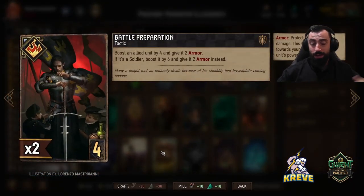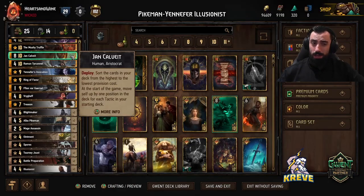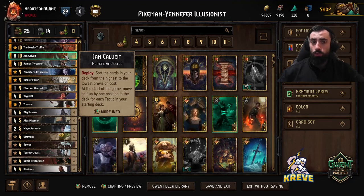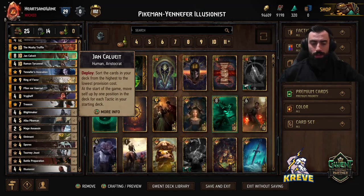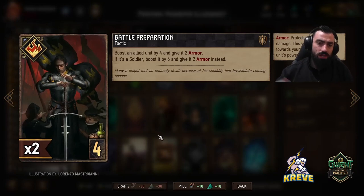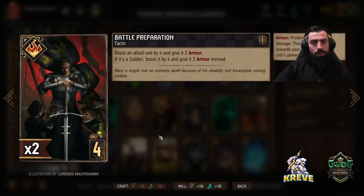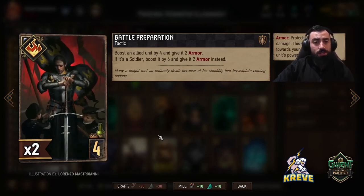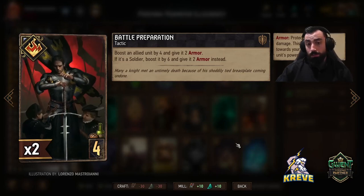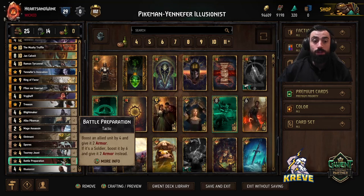Really what we're looking to do is use the Illusionists to generate as many pikemen as possible, and we would commit the Illusionists into round two onwards. Battle Preparation — we have a number of tactics in this deck because we are playing Calvate. The more tactics we have in our deck, the more ensured we are to get Calvate round one, which is really important for us. Preparation makes sense and does well playing a number of soldiers, the pikemen being soldiers.